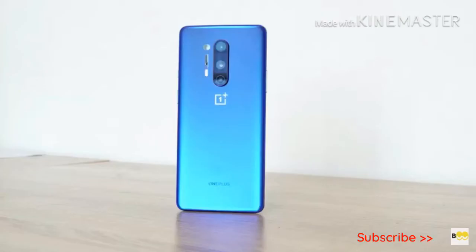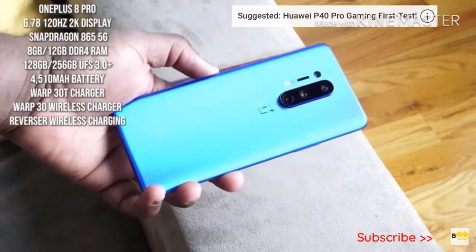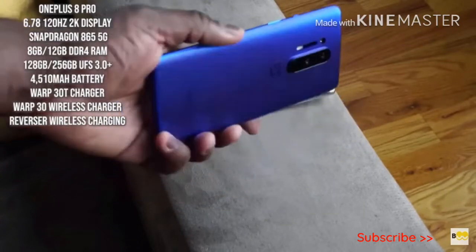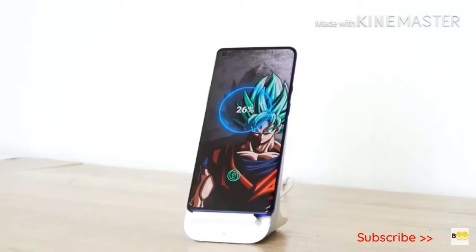Now the OnePlus 8 Pro comes in three different colors: Onyx Black, glacial green, and ultramarine blue — really nice color. This device comes at a 6.7 inch size, also powered by the Snapdragon 865 processor, and is another 5G device. Storage is 128 and 256GB UFS 3.0 Plus, which OnePlus says is a little bit faster, and RAM is 8 or 12 gigabytes. This device has a 4510 milliamp battery, with support for the Warp 30T charger, but there's also Warp 30 wireless charging and reverse wireless charging built in — a little bit more features you'd expect from a more premium device.